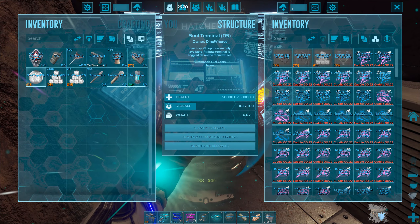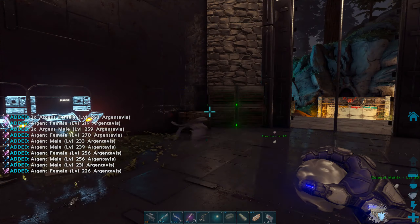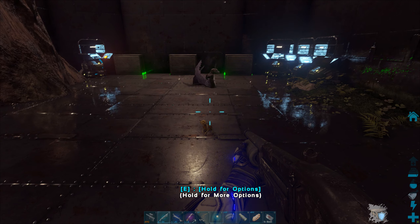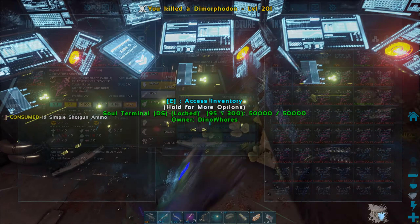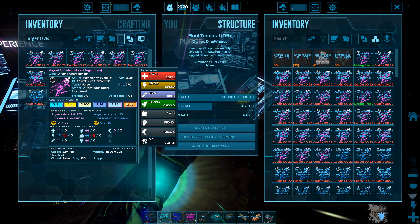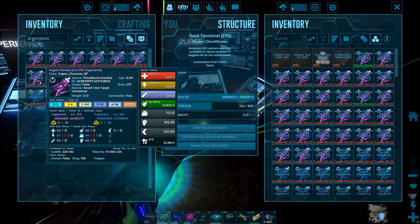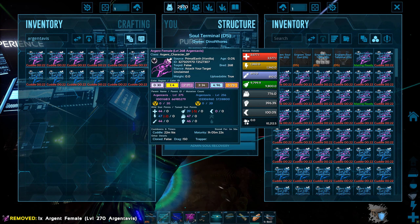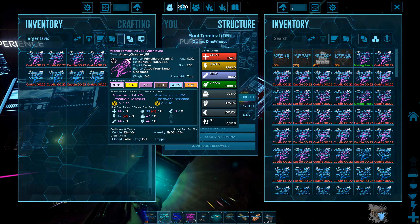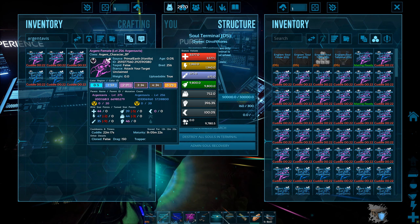Unfortunately, by breeding two different females into the one male this is going to be quite a bit harder to differentiate and get the right stats I want. Immediately I do see a 270, and I want the highest level ones because they're the most likely to have all the relevant stats. This one is missing stats from the mother and all the colorations as well, so that's a purge. The 268 triplets also didn't get the stats or the colors — also a purge.